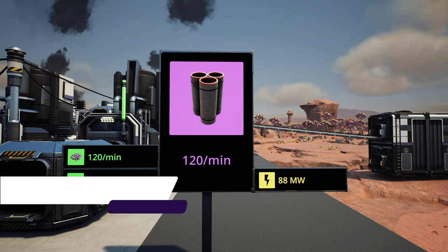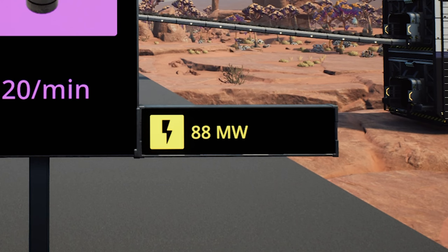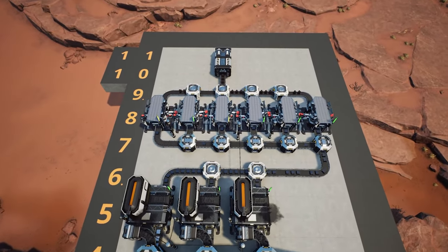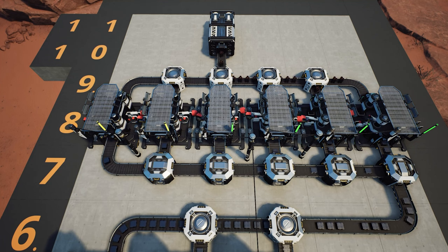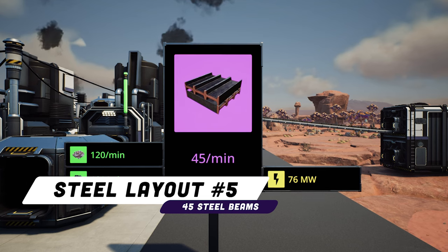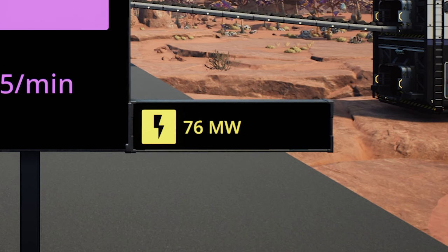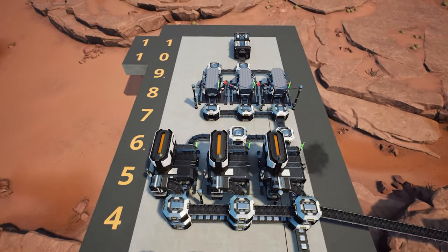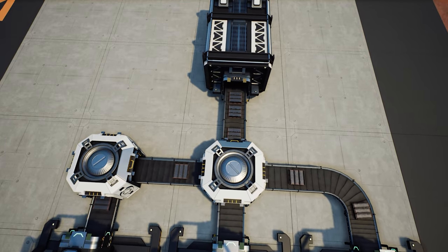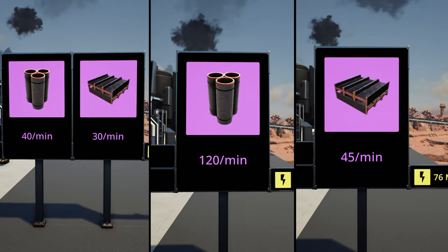Alternatively, instead of doing steel pipes and steel beams you could just do 120 steel pipes per minute — this layout would take 88 megawatts of power. The platform is extended by two more columns running six constructors worth of steel pipes. Or, instead of pipes, you could do steel beams only and produce 45 steel beams per minute, requiring just 76 megawatts. In that version, three constructors each produce 15 steel beams per minute. It all depends on what you need at the moment.